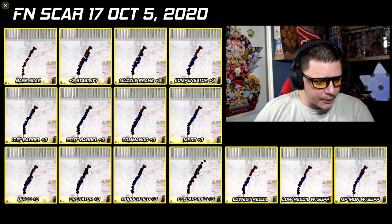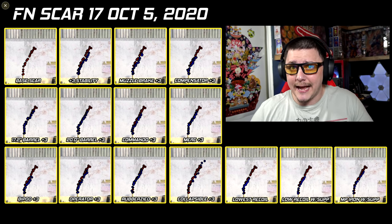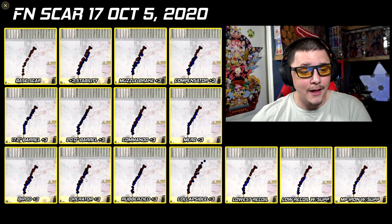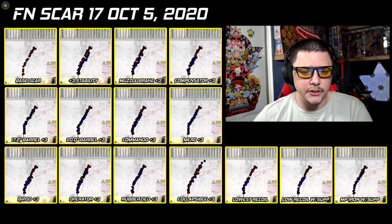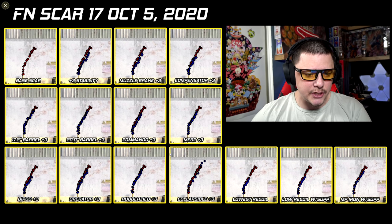The operator foregrip is helping out here. This weapon doesn't have a Ranger foregrip — it's one of the few rifles that just doesn't have one; it has underbarrel launchers and similar options but no Ranger. You can see you're not really getting much more out of the operator compared to the Merc, and the lines are fairly consistent — I think a lot of that comes from the stabilization.